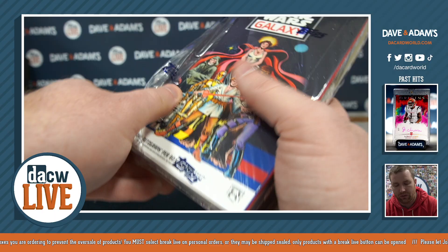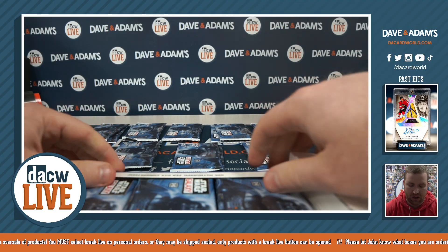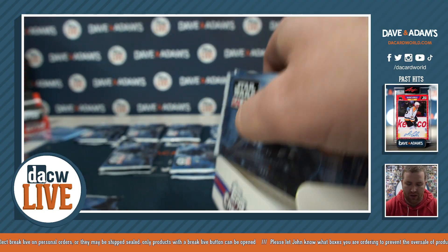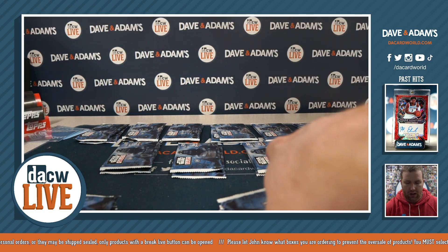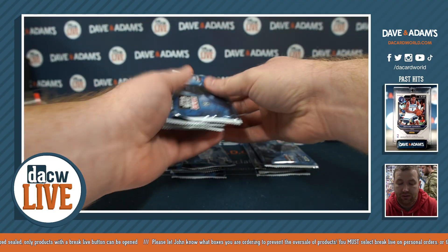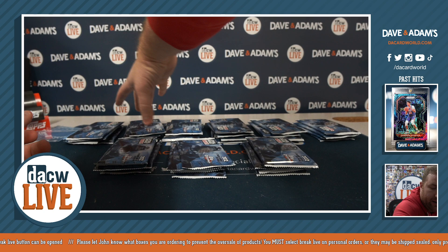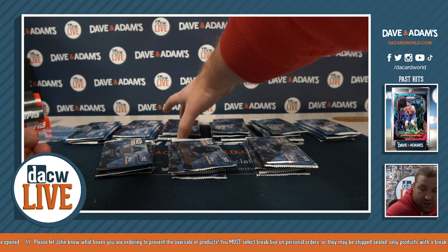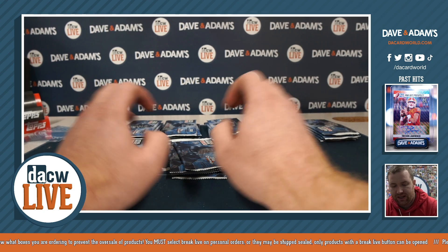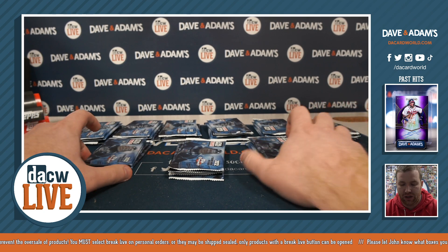Just so everyone knows, this is our two-box break today — nine spots. We have another two-box break scheduled for tomorrow at the same time, also a nine-spot break, and there are four spots available in that. So if you like what you see today and want to take another shot tomorrow, we'd love to have you. Nine spots, four packs each. The art coming out of this stuff is really sick — hopefully we pull a sketch card, an auto, or some cool parallels.